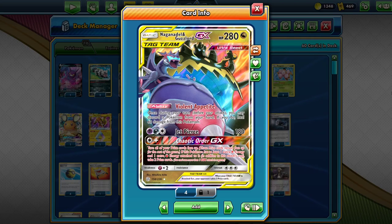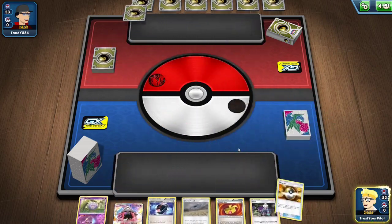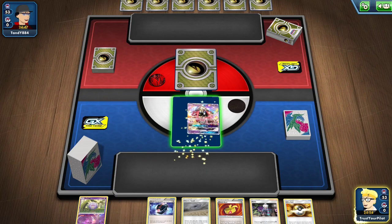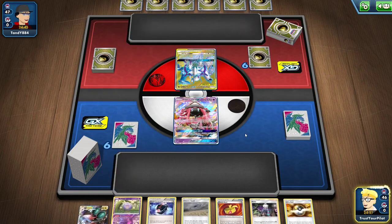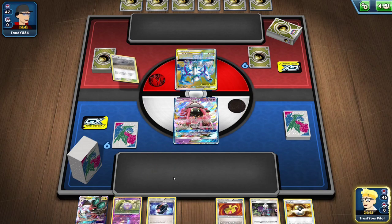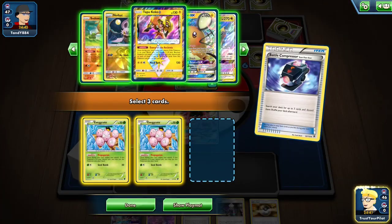Let's see if the best Expanded deck to end 2020 fares well today. They're letting me go first. You never want to go first in Expanded unless you absolutely have to. Unfortunately, I will have to put the Tapu Lele into play. That is fine — I already have a Supporter in my hand. If you already have a Supporter, it doesn't really matter. I'll just Battle Compressor and put those two in the discard.